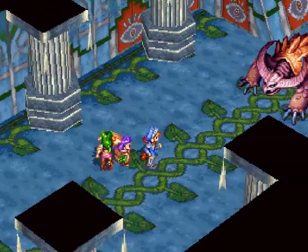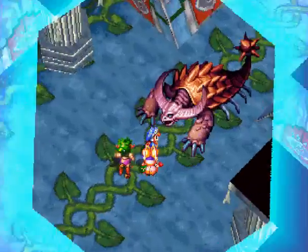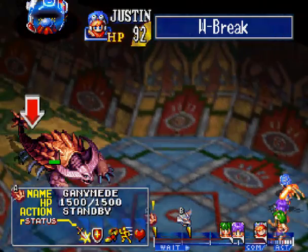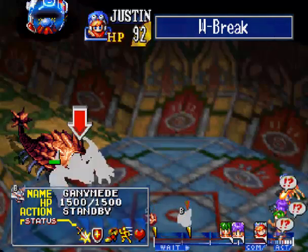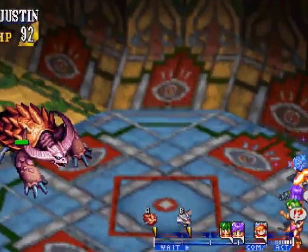The door closes behind us ominously. Hello there — no intro to the boss or anything, we just get Ganymede. This boss has two parts: the head and the shell. However, they both share the same amount of health — there's only one health bar. It doesn't matter which part of the body you hit; it will only take down that one health bar. Just destroy it.